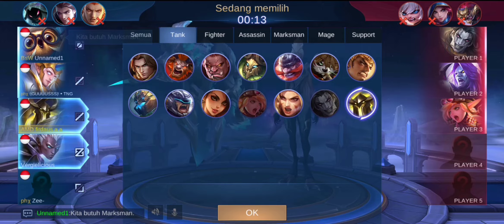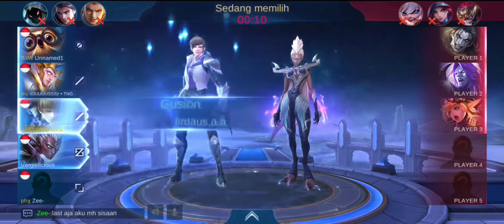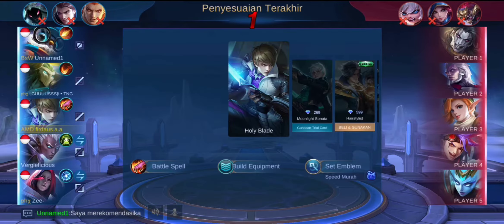Kita udah ada di draft-nya, langsung saja ya. Kita pilih langsung Big Hero Gusion-nya. Di sini kita melakukan push rank, solo rank di Mythic.